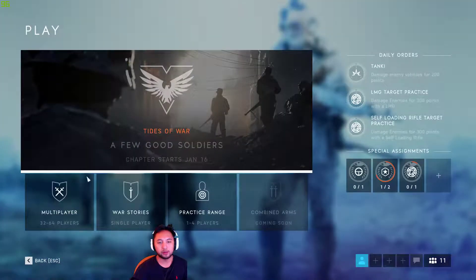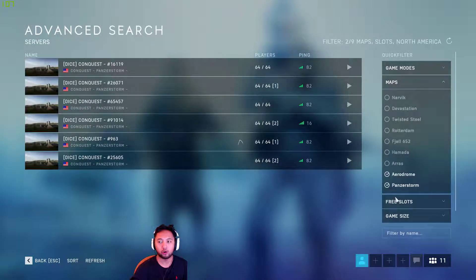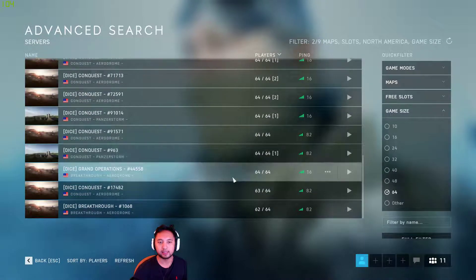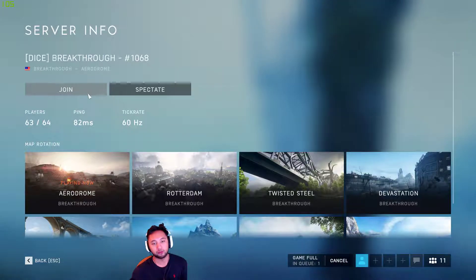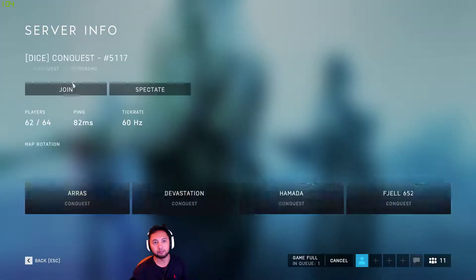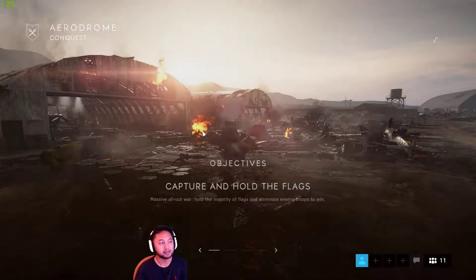What you want to do is go on an open map — open map being Aerodrome or PanzerStorm in a 64-player game size. If you go into an Aerodrome game you'll either join Conquest or Breakthrough. In Breakthrough there's a ton of people. In Conquest you'll probably be safer because people aren't just going after you all the time. My preference is PanzerStorm, but all the servers are full and the queue times have taken forever. PanzerStorm is literally the most open map Battlefield V has at this moment in time.